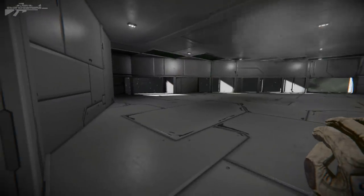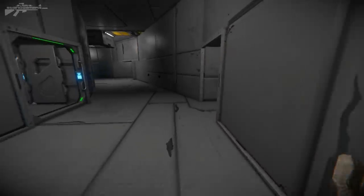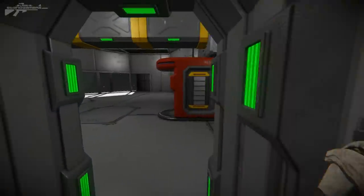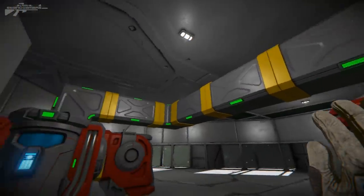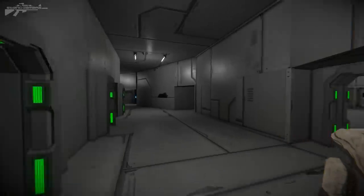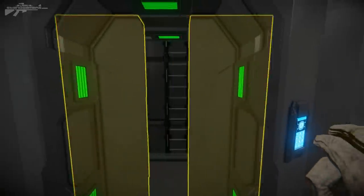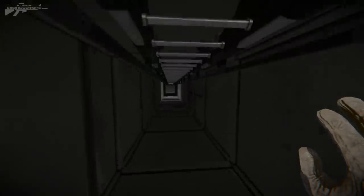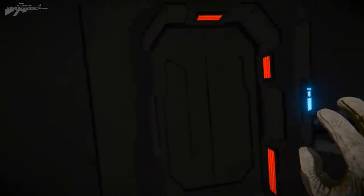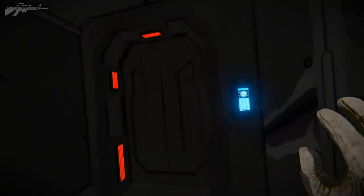There are empty rooms just ready for you to move into, add equipment, or even convert into hangars. There are med bays in this section and exposed piping running throughout. The one downside I see to this outpost is the navigation shaft — it's a narrow central shaft, which I could see becoming damaged and causing issues.